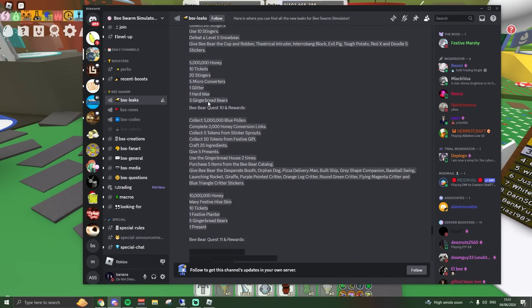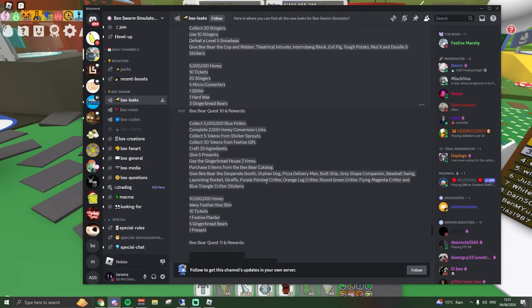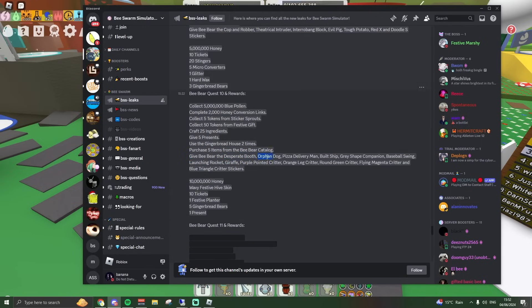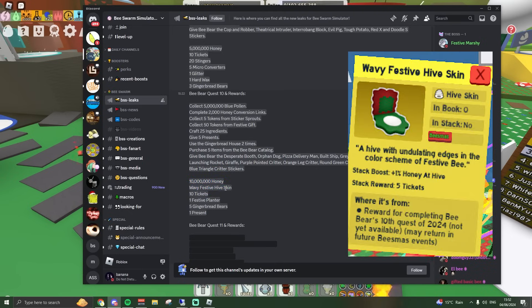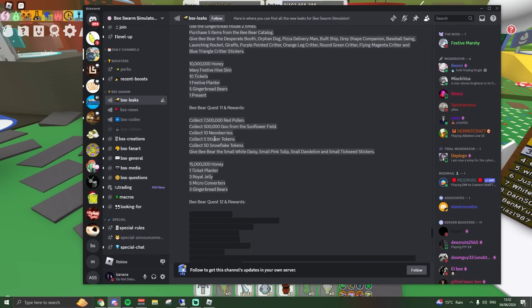Quest ten is a big one: collect 5 million blue pollen, complete 2,000 honey conversion links, collect 5 tokens from sticker sprouts, collect 50 tokens from festive gifts, craft 25 ingredients, give 5 presents, use the gingerbread house two times, purchase 5 items from the B-Bear catalog. You also have to give B-Bear the desperate broof, orphan dog, pizza delivery man, built ship, gray shape companion, baseball swing, launching rocket, giraffe, purple pointed critter, orange leg critter, round green critter, flying magenta critter, and blue triangle critter stickers. The rewards for this are 10 million honey and the wavy hive skin — oh my god, W's — plus a festive planter. But you have to do a lot of stickers, and some of these are actually pretty hard to get.